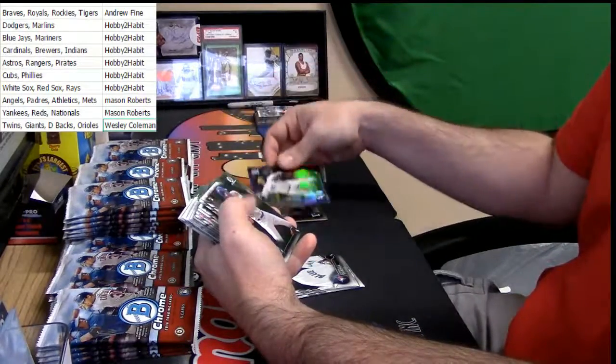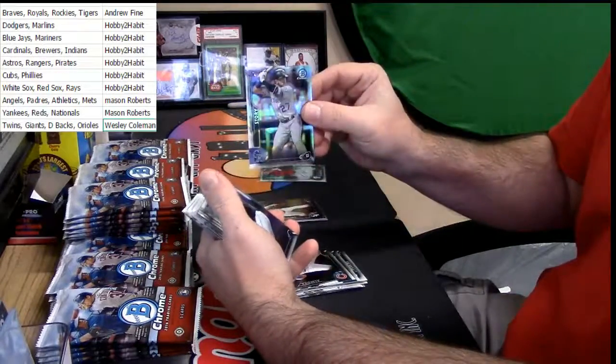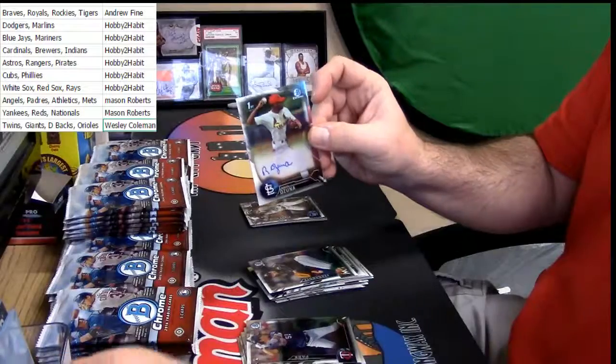James Shields, purple for the White Sox. Derrick Story, refractor for the Rockies. Rafio Zuna, Cardinals - auto.